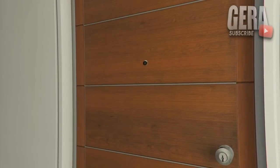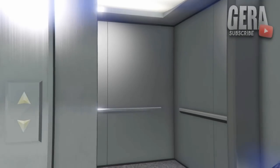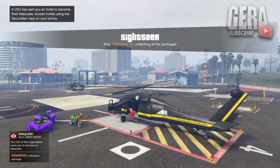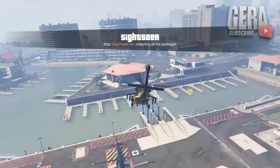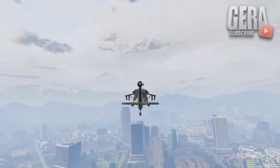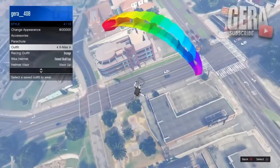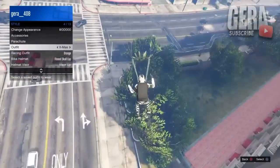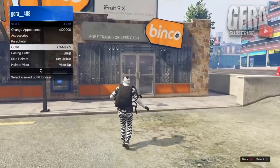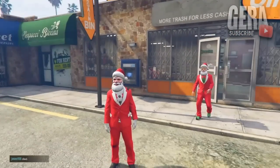Simply go over to the helicopter wearing the duffel bag outfit. Once you've arrived, get into the helicopter and fly high enough — I suggest using your clothing store or high-end apartment to save time. Once you're high enough, jump off and open your parachute right away. Open your interaction menu, go to style, outfits, and hover over the Christmas outfit. Try to land as safely as possible. After you've landed and your character is taking the parachute off halfway, equip the outfit and the heist duffel bag will transfer onto it. Go and resave it.